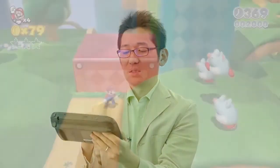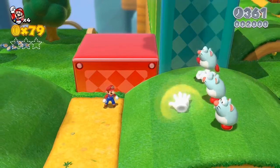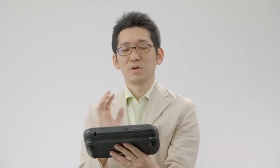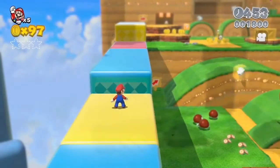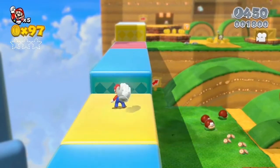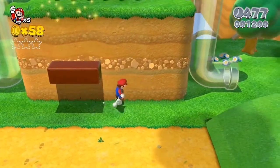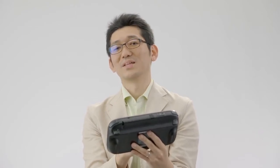If you're playing on the GamePad, you can use the touch screen to freeze enemies and objects — you can freeze enemies like this, and you can even touch moving platforms to stop them too. There are also invisible coins and invisible blocks hidden everywhere. So if you think a spot looks suspicious, touch it and for a moment you might see blocks appear. This is a good way to let others know you found something in multiplayer.